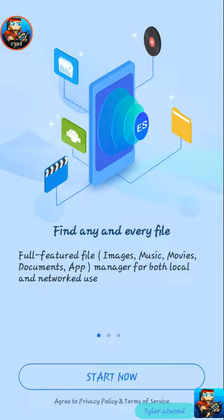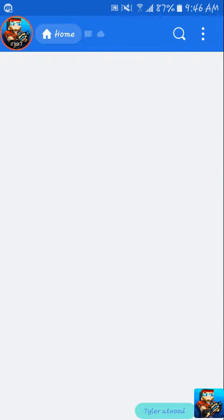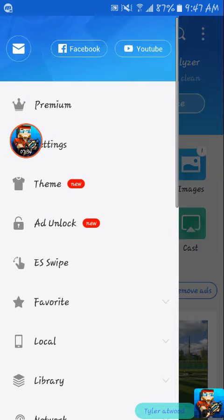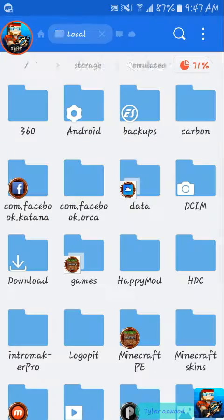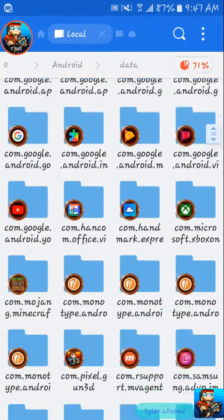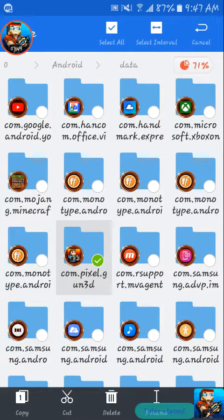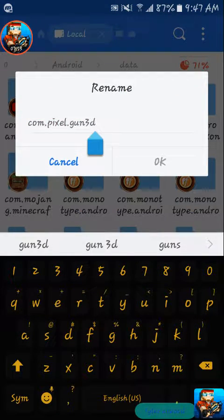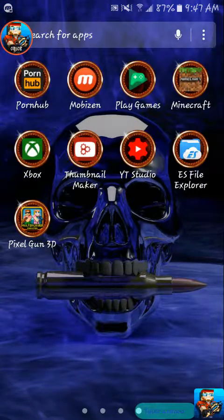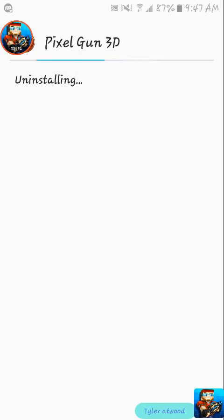Go to your ES File Explorer. I hope I'm doing this right — I legit had to download everything before I started this video. You want to go to your local, go into your home, go to Android, go to Data, and find Pixel Gun 3D. Hold it, rename it — rename it once so you know, with any number. Try not to do it differently because it might mess you up. Add a 1, and then you want to install Pixel Gun 3D.